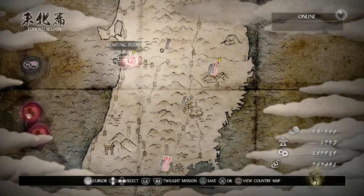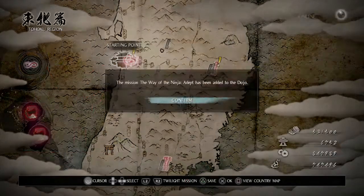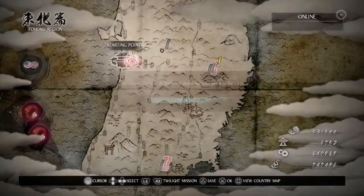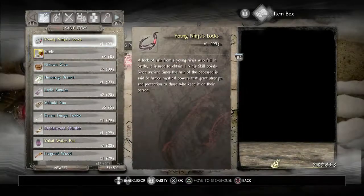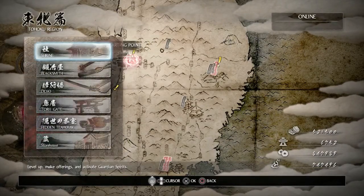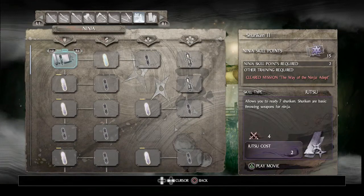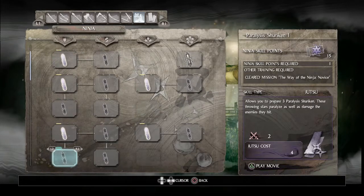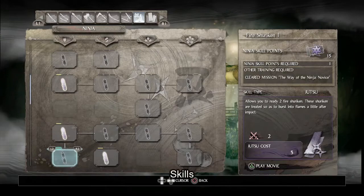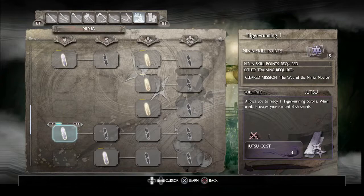That was pretty easy. Now that we've completed that, go to the shrine, use the hair lock, then go to your skill set, go to Ninjutsu, and we're going to unlock three items: Sneak Attack, Catwalk, and Supa.